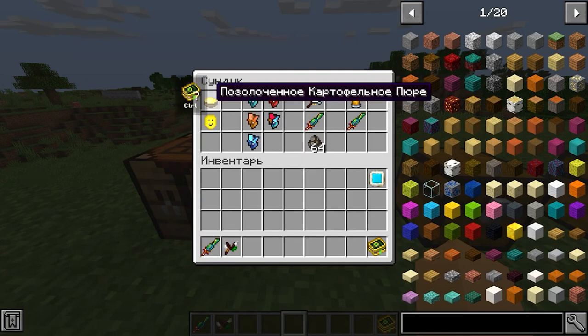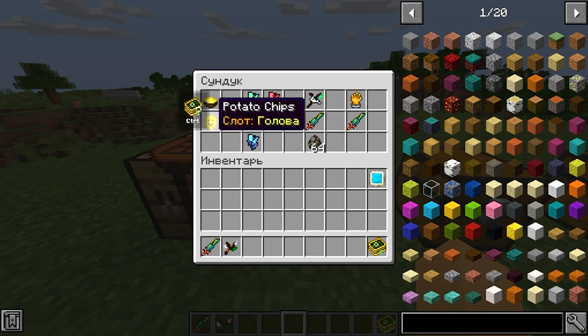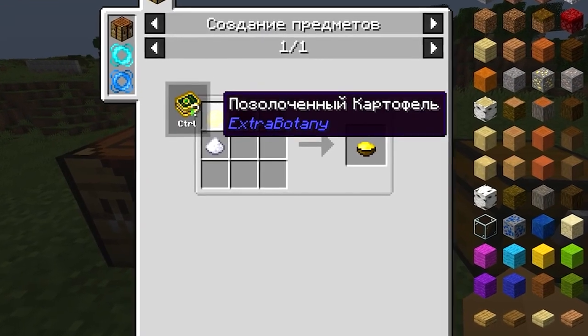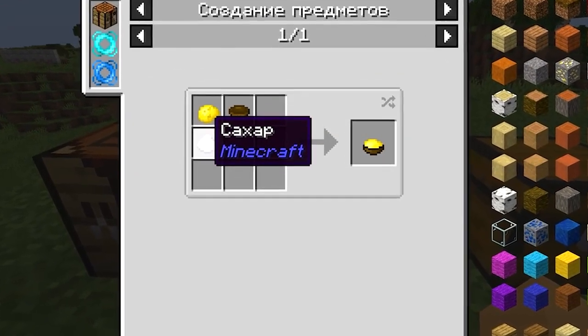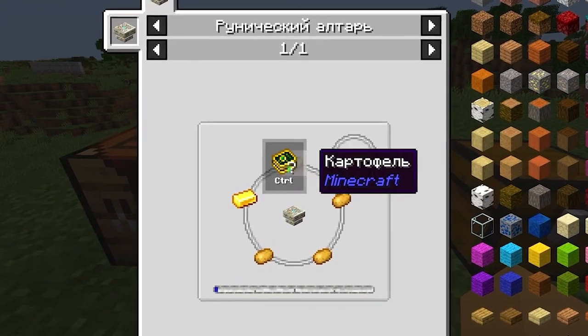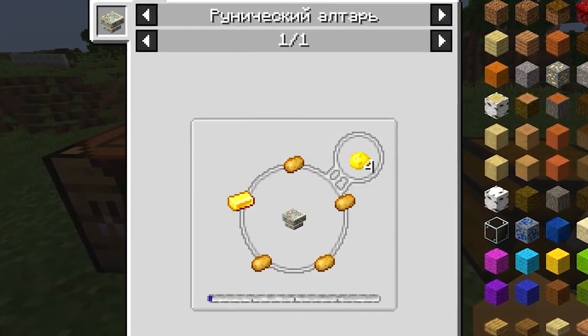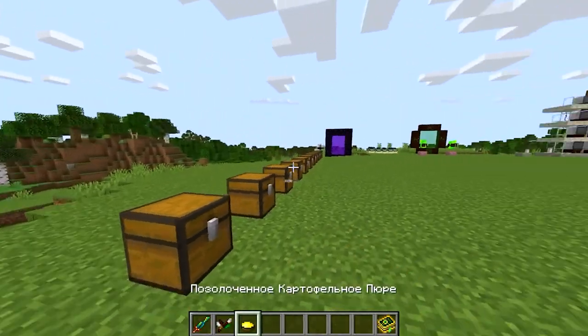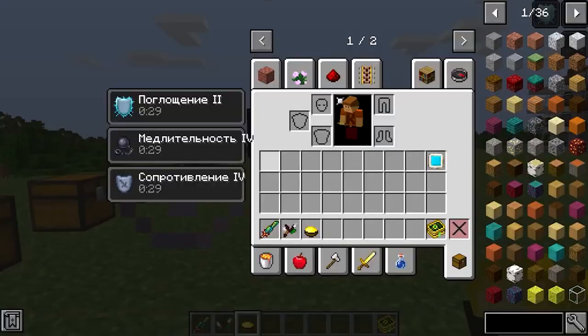The first thing we'll look at is gilded mashed potatoes and also potato chips. Gilded mashed potatoes are made from a bowl, gilded potatoes, and also sugar. Gilded potatoes are made on the runic altar with the help of four potatoes, a gold ingot, and also a small amount of mana. When we eat this gilded mashed potato, we get absorption for 430 seconds, slowness for 430 seconds, and resistance for 430 seconds.